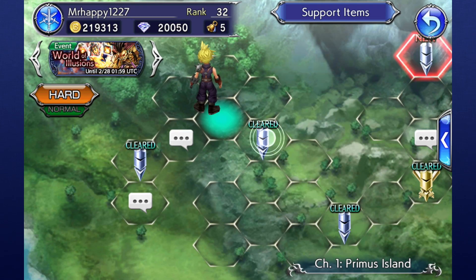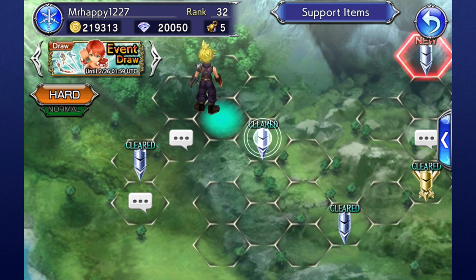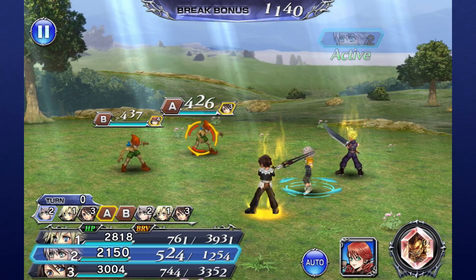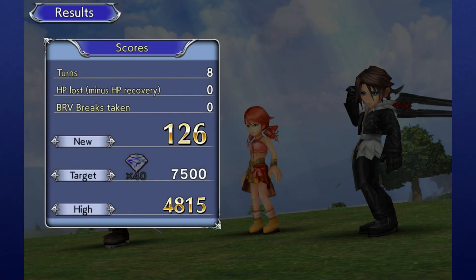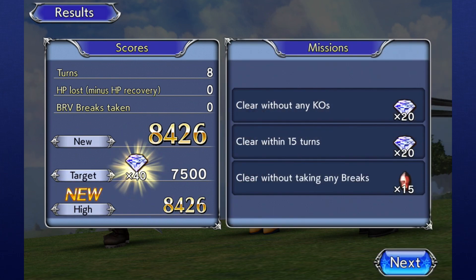Next up are battle nodes. There are two kinds of these nodes, so we'll cover each one — there's only a minor difference between the two. The first battle node will just look like a knight's helmet. These will allow you to battle enemies, earn gems, items, and experience points for your party. There are even special conditions you can meet for these battles that give you bonus rewards, such as achieving a certain score or bringing a certain character to that fight.